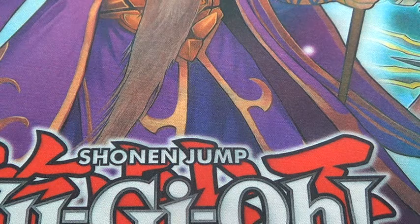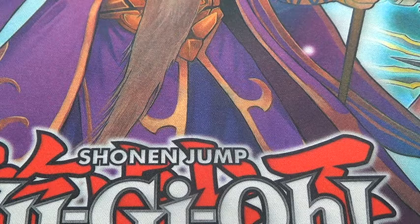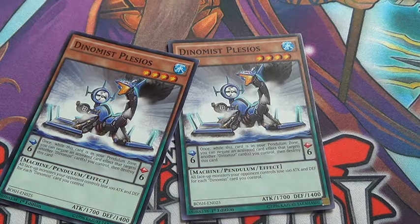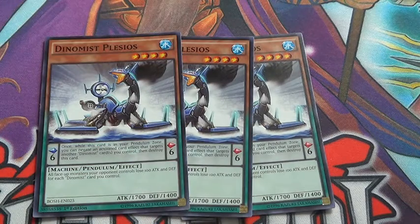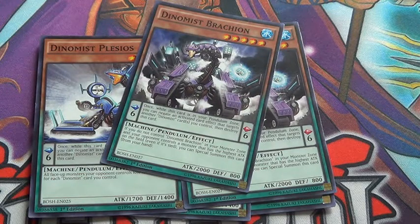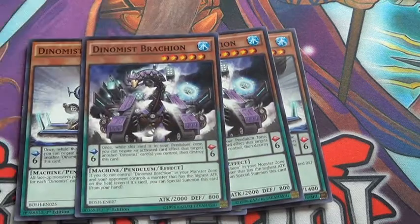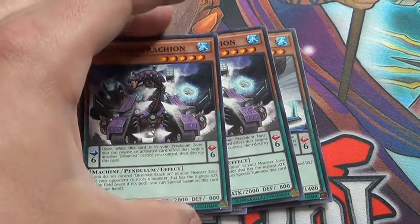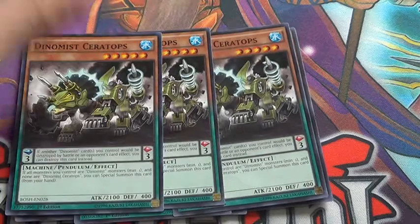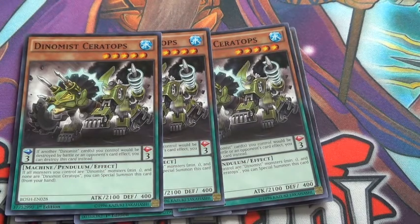Now for the Dynamist deck — there's triple Plesios, which helps lock down your opponent. Two Brachion, also very, very good as well. Triple Ceratops — also very, very good; your special summon option for the deck besides Brachion. And triple Stego — just makes sure your opponent's monster is destroyed in the damage step.